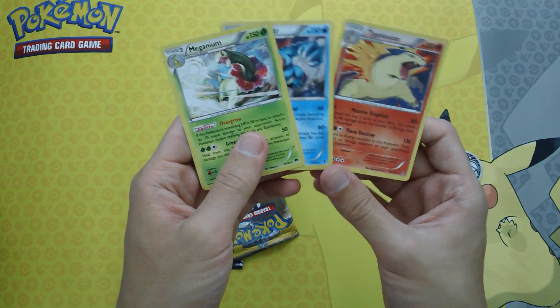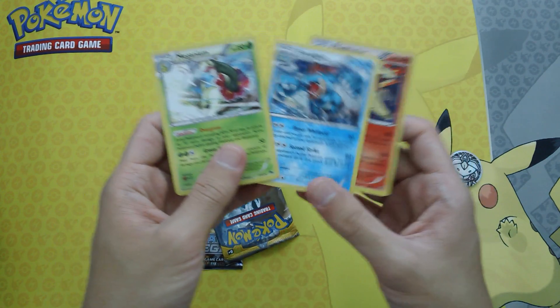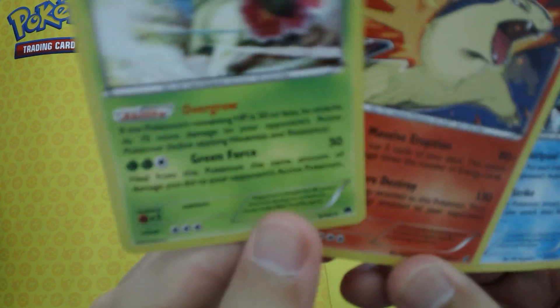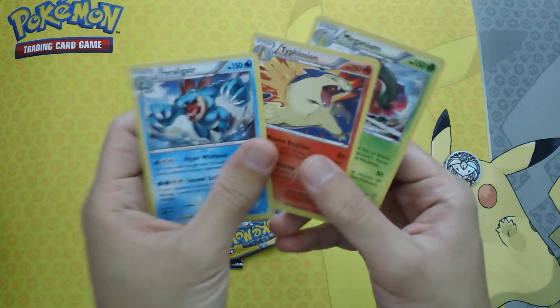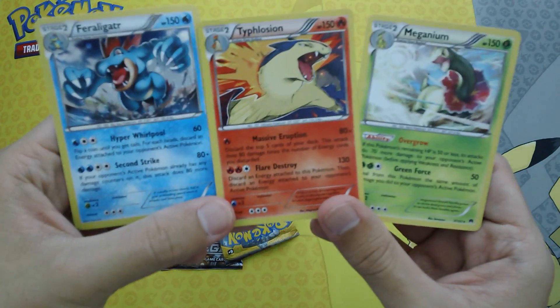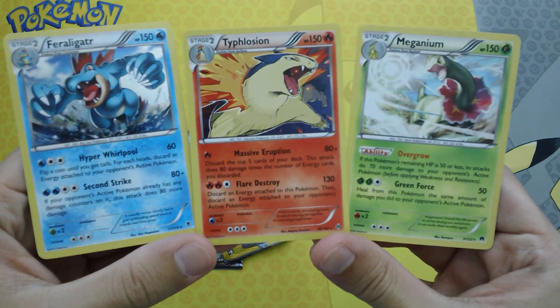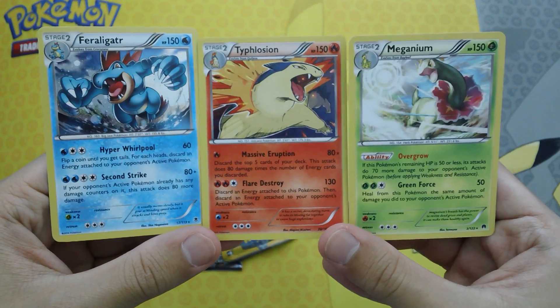I've played Cyndaquil and Chikorita as well, but mainly I go for the alligator. This is the order that they were released in — it's just a promo set. You guys can see them right here; they look really nice actually.